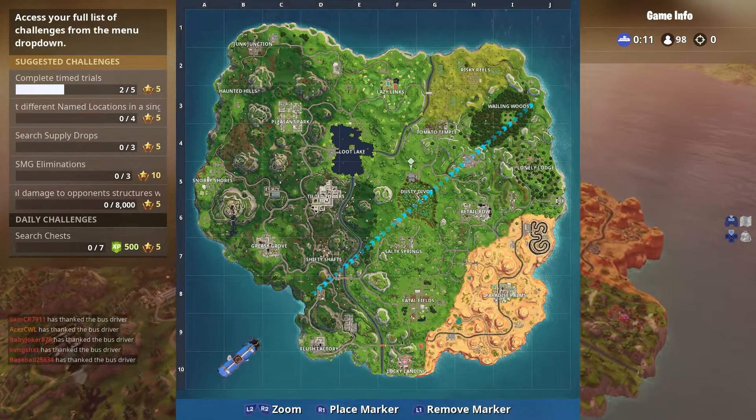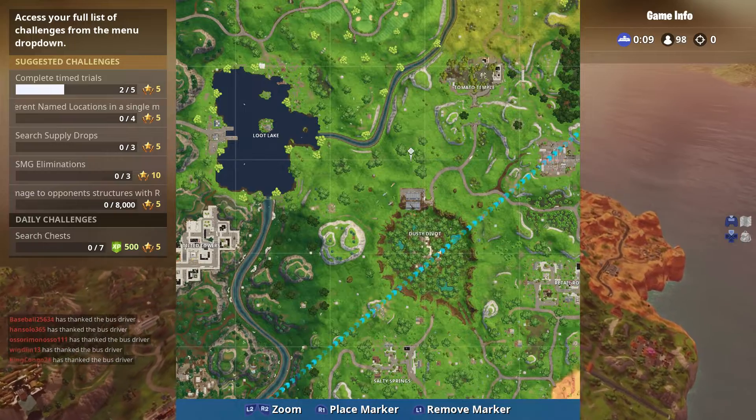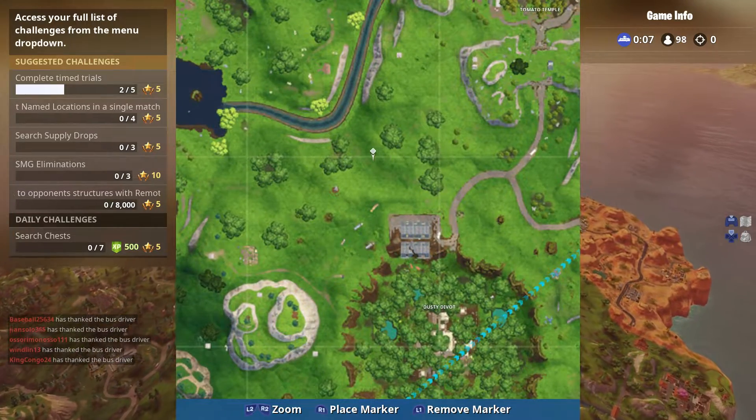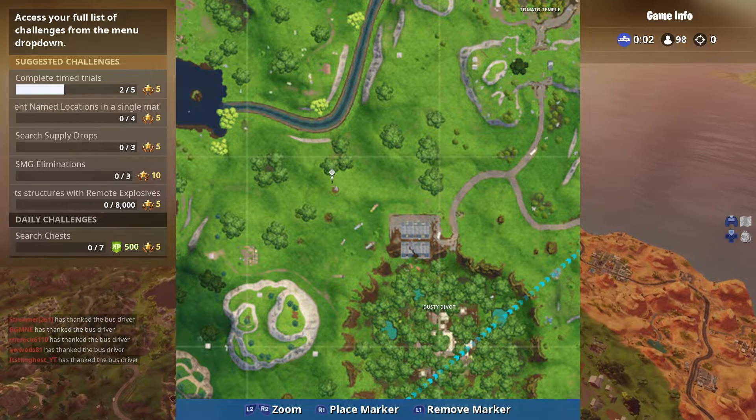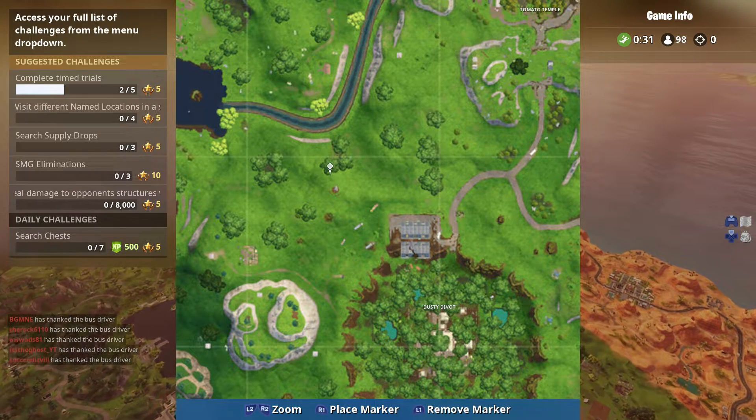Alright guys, we are heading right over Dusty Divot, which is excellent. As you can see, there are three trees right here next to the divot, and the stone hedge that is on the treasure map is right there.